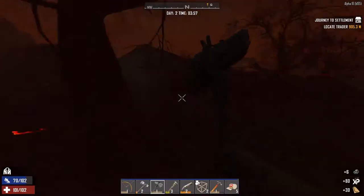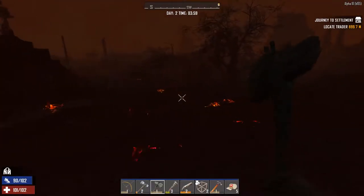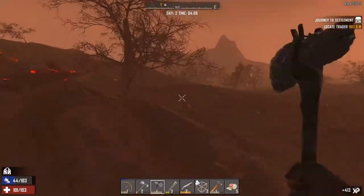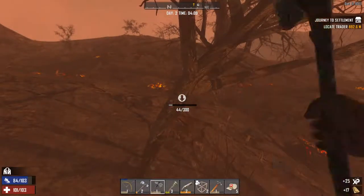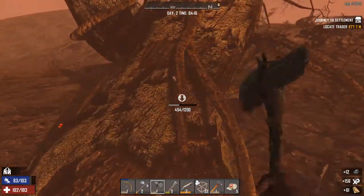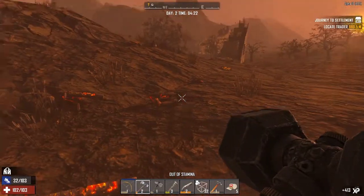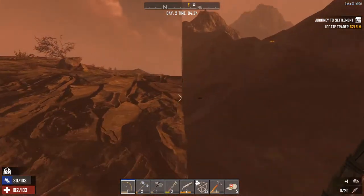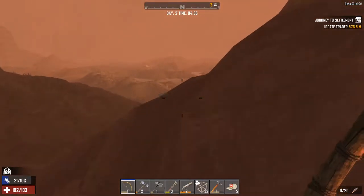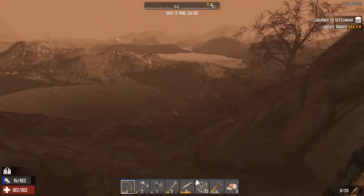There's a zombie over there — yep, here come some zombies. If they run away they'll start walking again and we can take them out. Okay, let's make our way to the trader. Cool, there's our water source — excellent. We'll fill up our jars while we're here. Oh, there's quite a few water sources here, like a weird swampy lake going on.